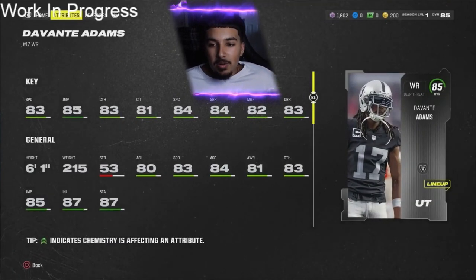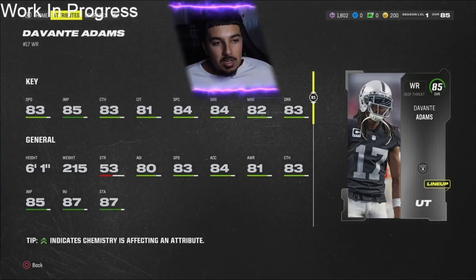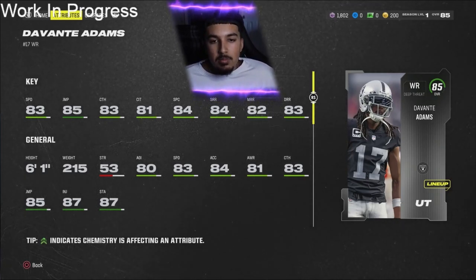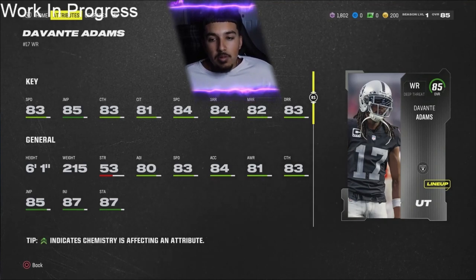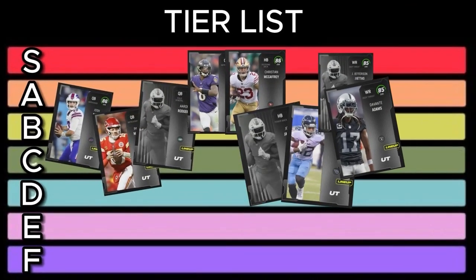Next we got Davante Adams, another Raider. 83 speed, 85 jump, 83 catch, 81 catching in traffic, 84 spec catch. Where Adams excels is his short, medium, and deep route running — slightly above Jefferson's. But Jefferson is still the best receiver in the game. Going with a B for Adams. He's a little slower, but once he gets upgrades he's going to have phenomenal route running. Don't be surprised if he's one of the first receivers to get route tech or get-open abilities versus man.